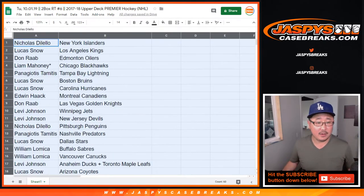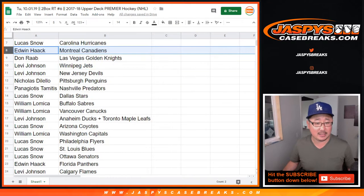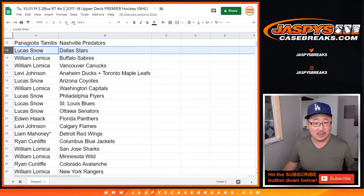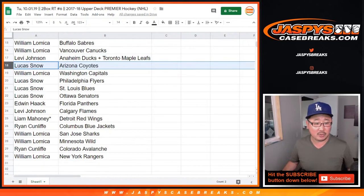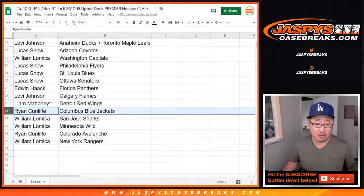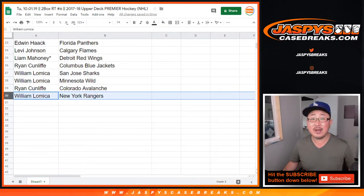Nicholas with the New York Islanders. Lucas with the Kings. Don with the Oilers. Liam, Last Spot Mojo — Blackhawks, one of your Last Spot Mojo teams. Panagiotis with the Lightning. Lucas with the Bruins and Hurricanes. Edwin with the Canadiens. Don with the Golden Knights. Levi with the Jets and Devils. Nicholas with the Penguins. Panagiotis with the Preds. Lucas with the Stars. William with the Sabres and the Canucks. Levi with the combo team — Ducks and Maple Leafs. Lucas with the Coyotes. William with the Caps. Lucas with the Flyers and Blues. Senators: Edwin. Panthers: Levi. Flames: Liam, your other Last Spot Mojo. Red Wings. Ryan with the Blue Jackets. William with the Sharks and the Wild. And Ryan with the Avs. And Rangers for William.